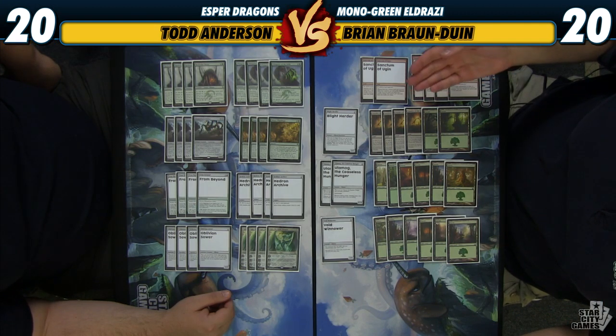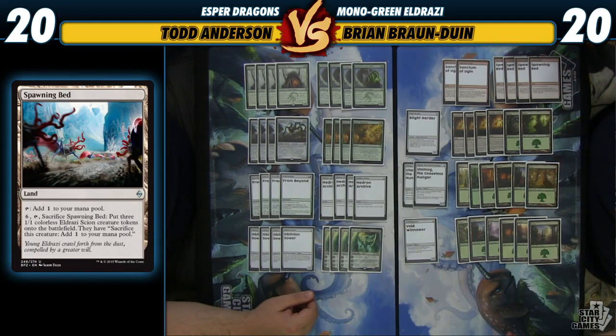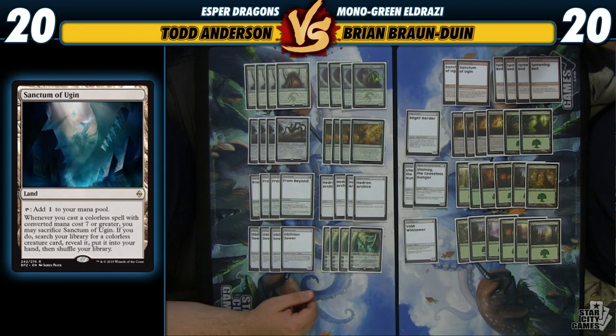We also have ten lands that do things. We can sacrifice Foundry to get two 1/1 flyers, and Spawning Bed to get three 1/1 Eldrazi Spawn. On turn five or six you can just say go, end step make three spawn, untap, and you actually have more mana the next turn than you had before — enough to cast something like Ulamog, Void Winnower, or Ugin to take over the game. We also have Sanctum of Ugin, where when we play a colorless spell that costs seven or more, we can sacrifice it and search for a colorless creature.